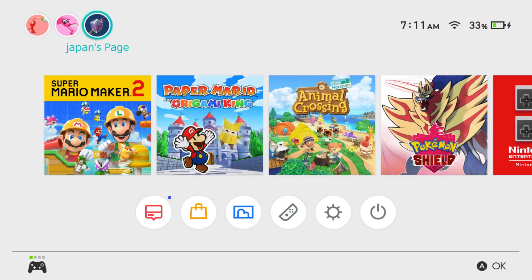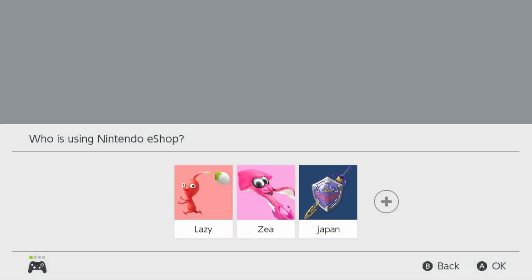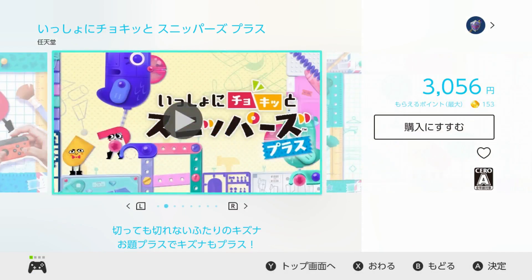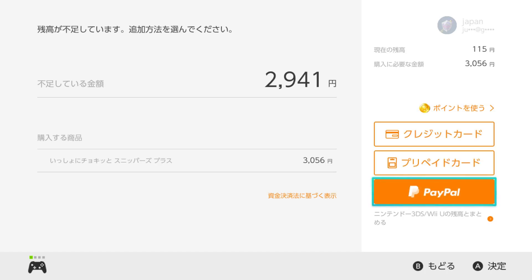For example, I live on the East Coast, so I will be receiving it 13 to 14 hours early because I created a Japanese Nintendo account. I'm not going to go into how to do this in the video, but you can easily look up how to create a Japanese account.